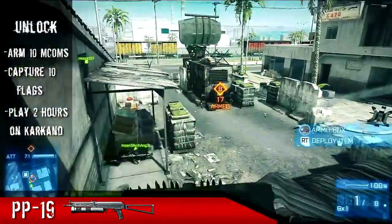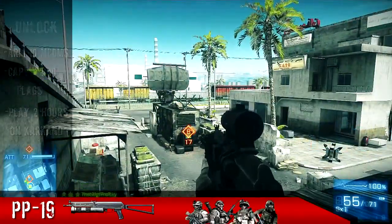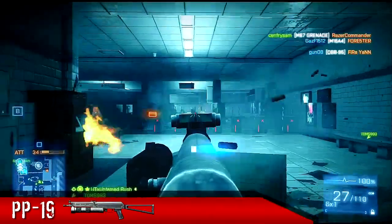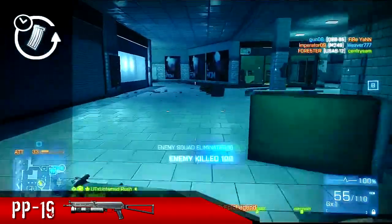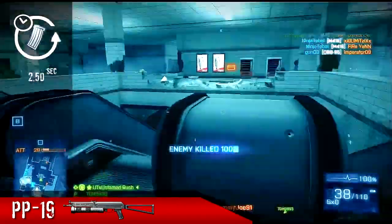By the time you get 10 MCOMs armed and 10 flags captured, you should have two hours of game time, and once you unlock this you'll unlock it for all four kits: Assault, Engineer, Support, and Recon. The PP19 is a good gun even though it has a fair share of setbacks. One of those setbacks is reload time — it doesn't have the slowest reload with rounds still in the clip, at 2.5 seconds.